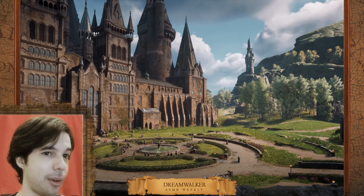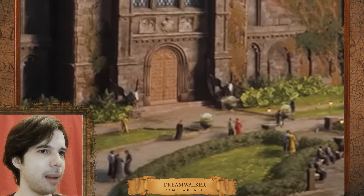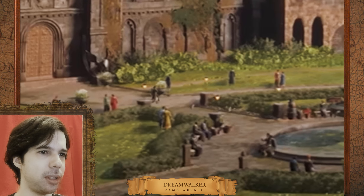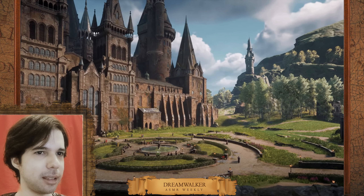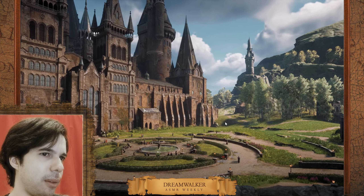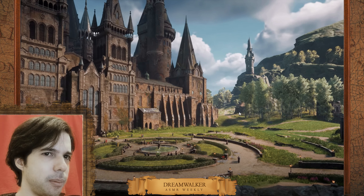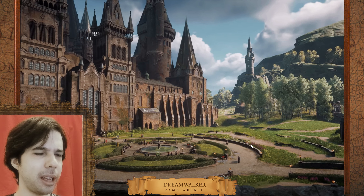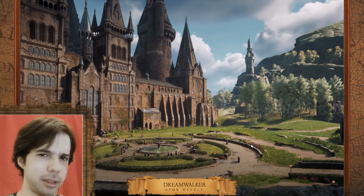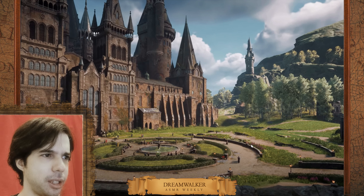Here we get a closer look at the area we saw in the beginning — one of the exits from the castle leading to a sort of fountain garden, a common exterior area, maybe just for students to get some fresh air. And over there I really think that's Hagrid's hut. It does seem like it. It's in the same direction as what we know, though a lot of it is slightly changed in this version of Hogwarts.